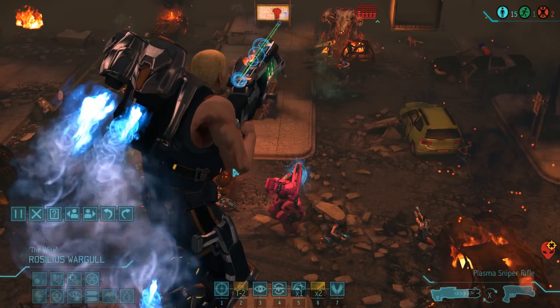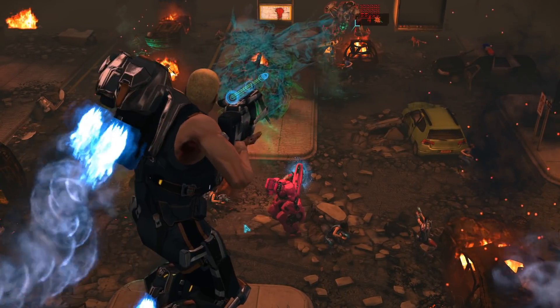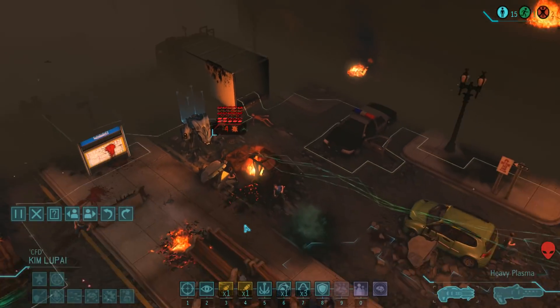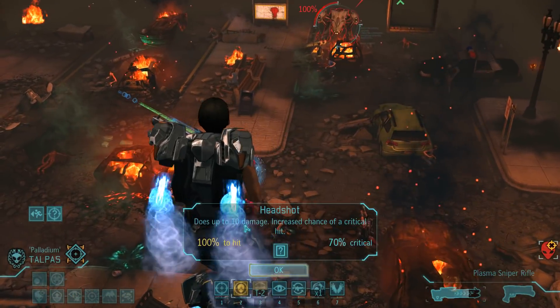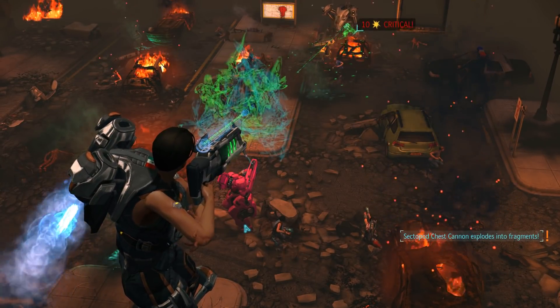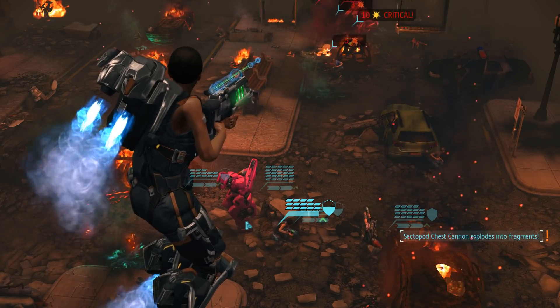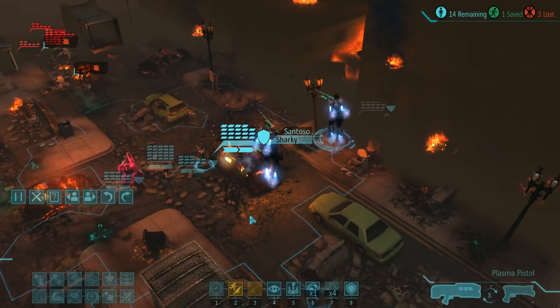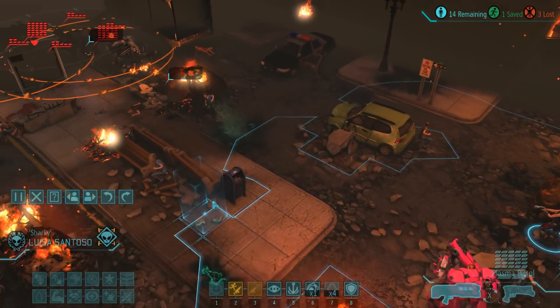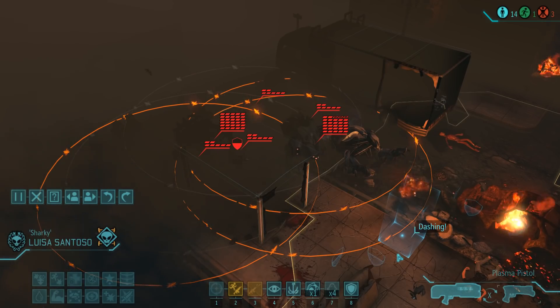After losing another civilian, Rosilius can start things off and then we go for the headshot with Michelle, which hopefully is enough for the kill — and it is, and quite a bit more. The sectopod explosion just revealed two more of their kind standing right behind it. Fortunately they are not yet active and we should probably keep it that way.